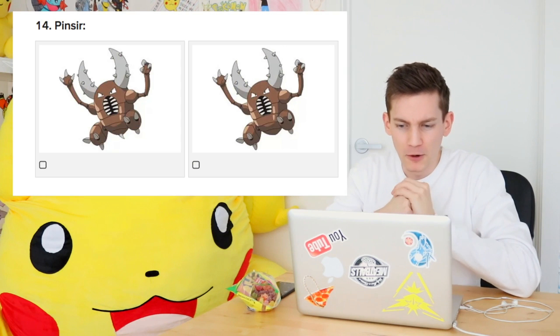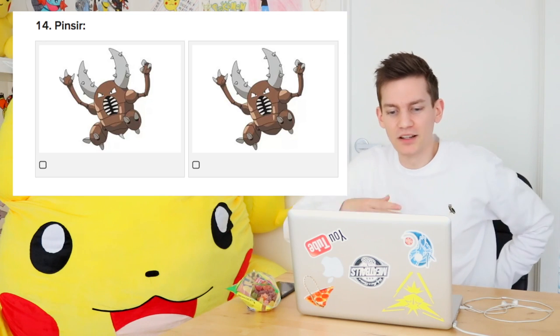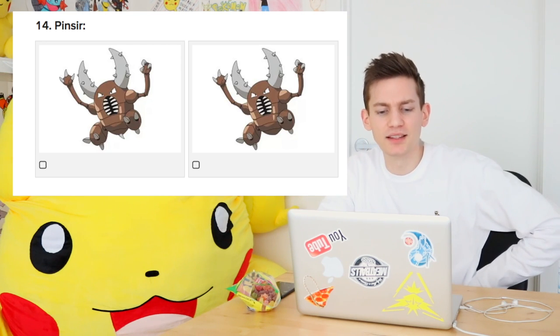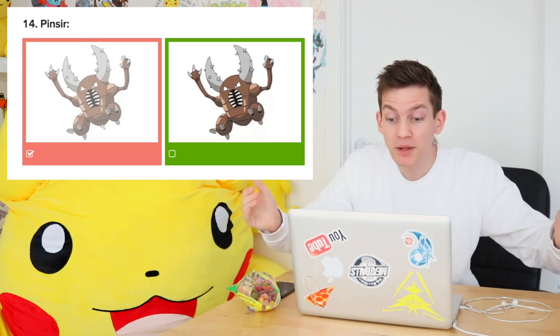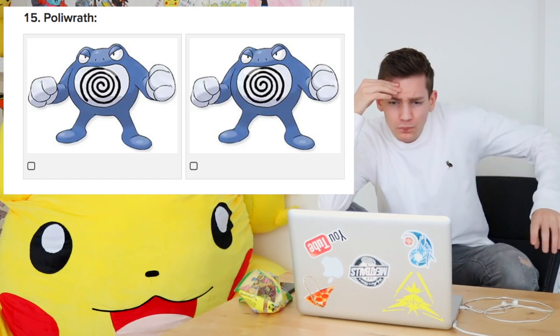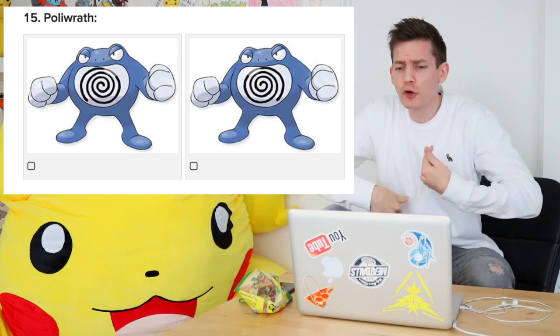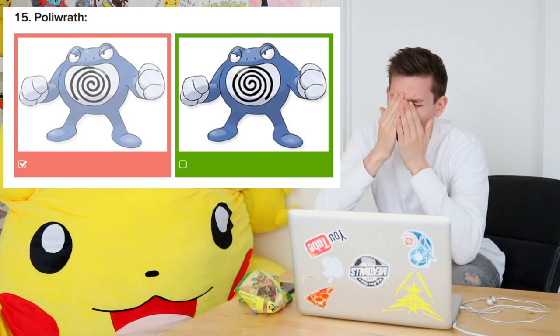Pinsir. Come at me, bro. He's got a pincer at the bottom and the other one doesn't. Surely Pinsir has a pincer, doesn't he? Because his name is literally Pinsir and he doesn't have a pincer? Three wrong - well, I'll take it. Poliwrath, come on. Oh, it's so sour. The circle's going one way, it's going the other way. Oh it's wrong! Oh God. Poliwrath, you're evil.